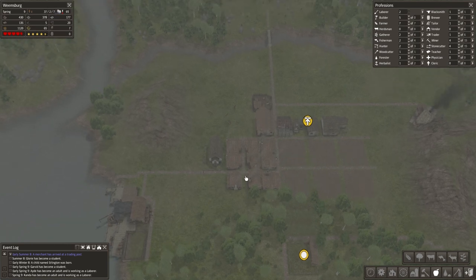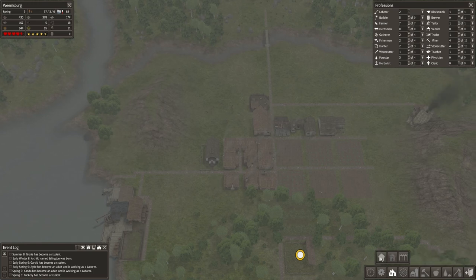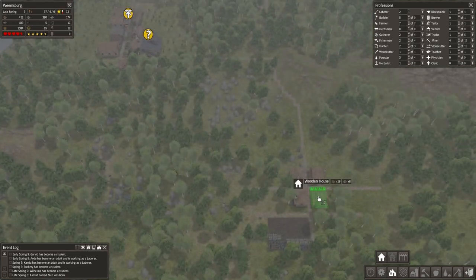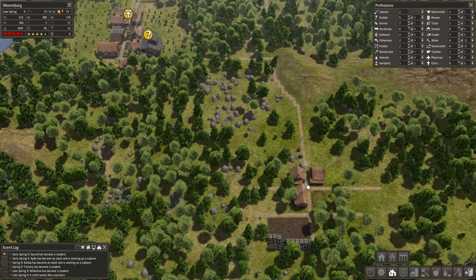We didn't necessarily grow just because I put a couple houses down. People spread out and then they have kids, and the kids can't work just yet — so there's some ramp-up there. But I don't want to miss out on that, I don't want to go too long. So let's go ahead and drop another house.